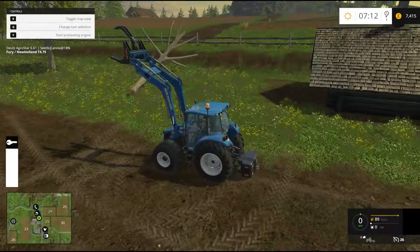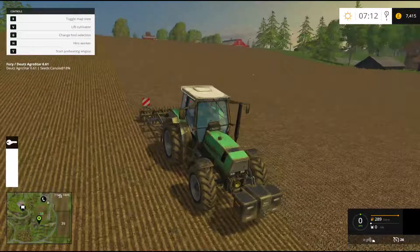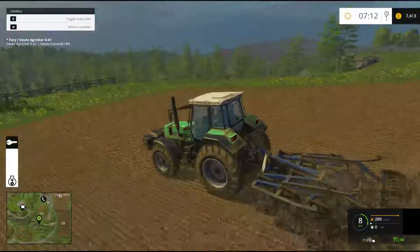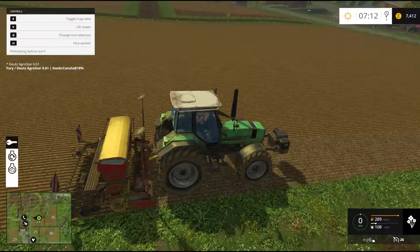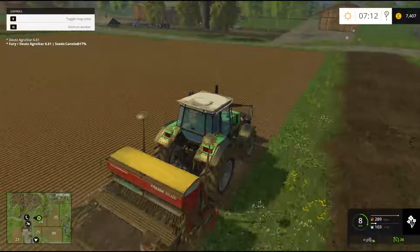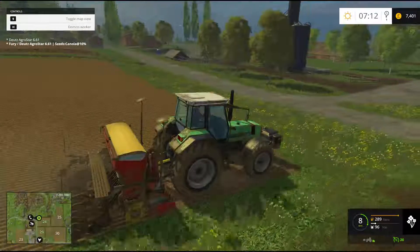I need to put the harvester away — that's the cultivator, and it's not done. We're going to start this up and get that cultivator in the rest of this field. This is Field 38. I must have saved it and then just exited out of the server before they were done. So what we'll do is get this farm finished off with the canola.